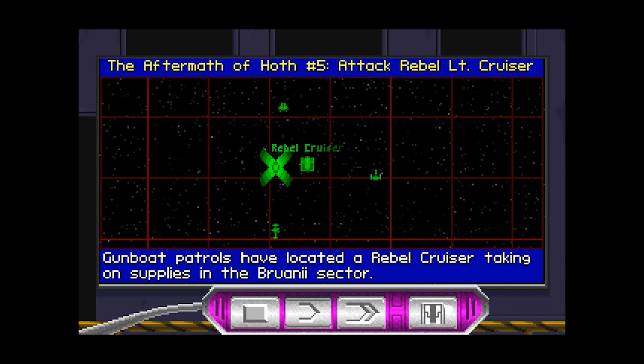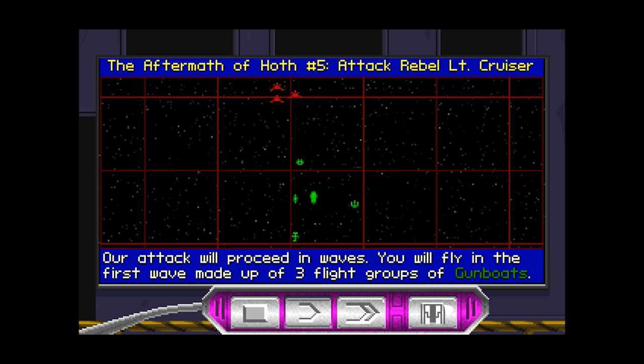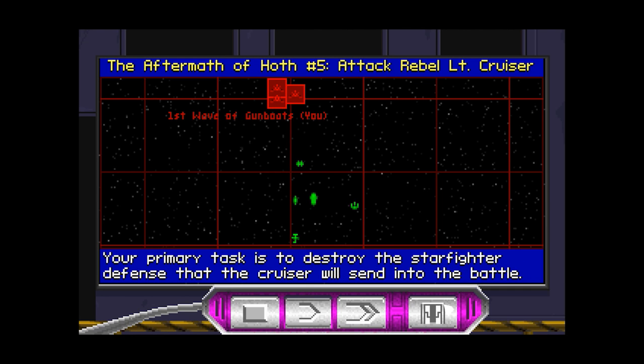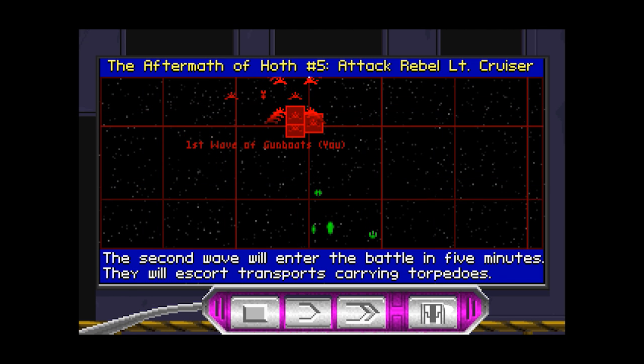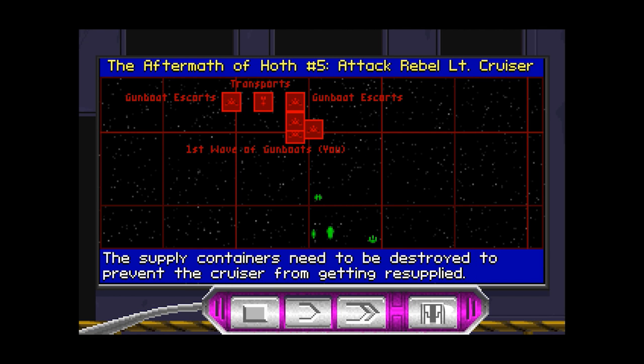Gunboat patrols have located a rebel cruiser taking on supplies in the Bruani sector. We can assume the cruiser has a strong force of A-wing, X-wing, and B-wing starfighters. Our attack will proceed in waves. You will fly in the first wave, made up of three flight groups of gunboats. Your primary task is to destroy the starfighter defense. Once eliminated, assist the second wave — they will escort transports carrying torpedoes. The supply containers need to be destroyed to prevent the cruiser from getting resupplied.